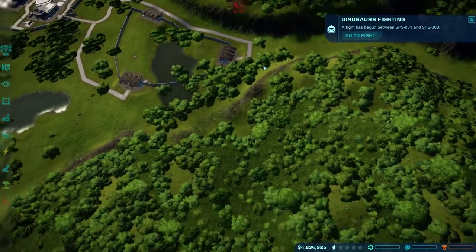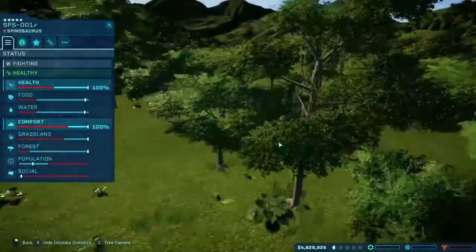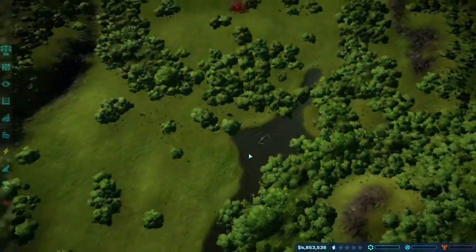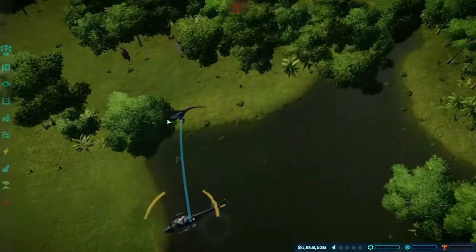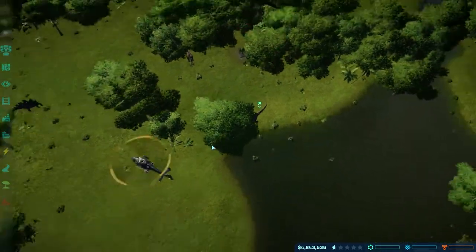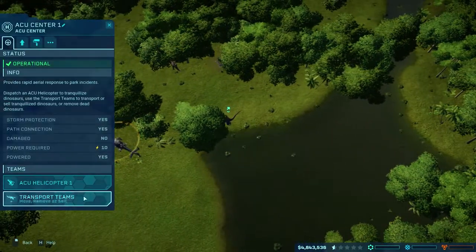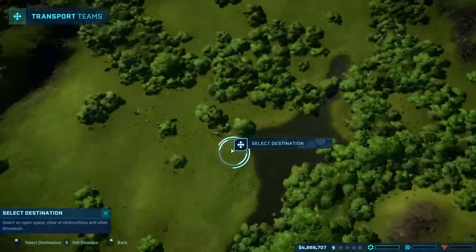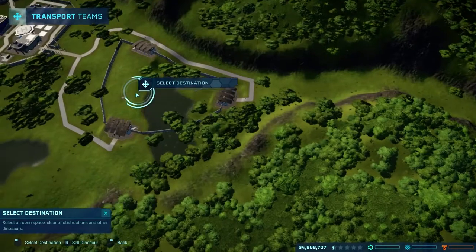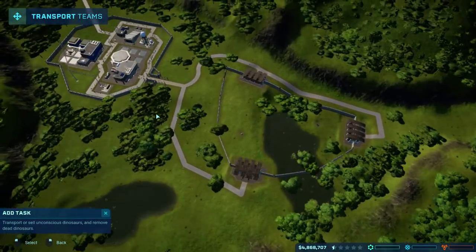Who is on low health? The spino is actually fighting a stego. I think the spino has already killed a stego — maybe we'll be able to trank him before that happens. Yes — we'll transport the spino into this enclosure and see how unhappy he'll be in here.